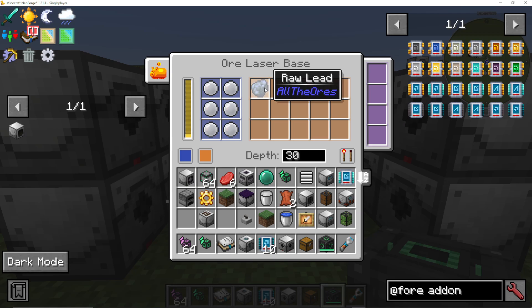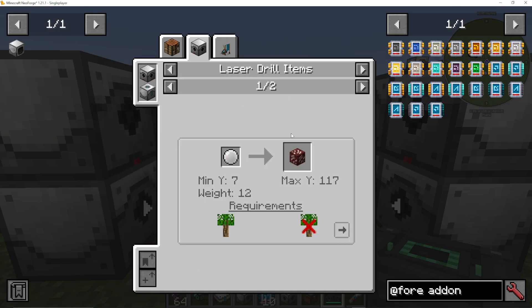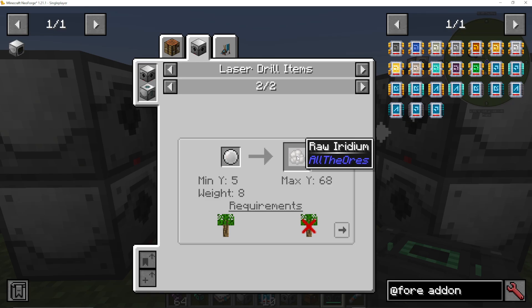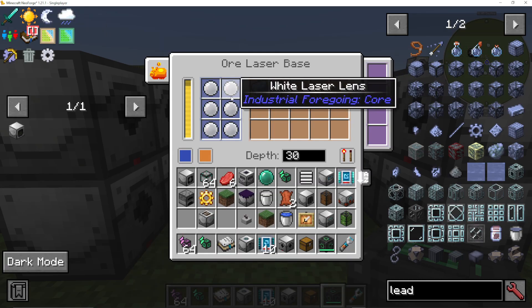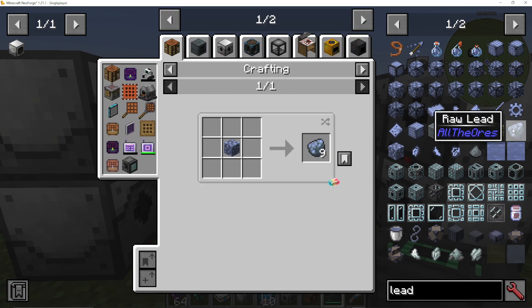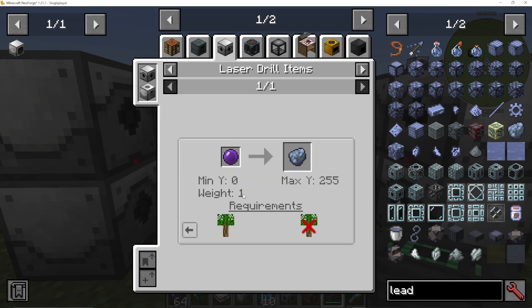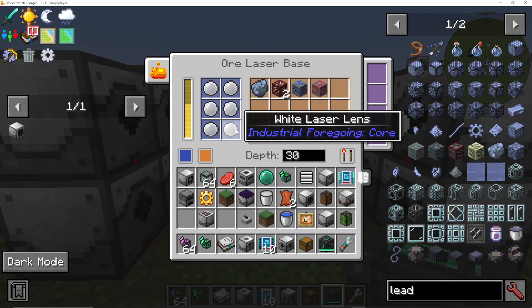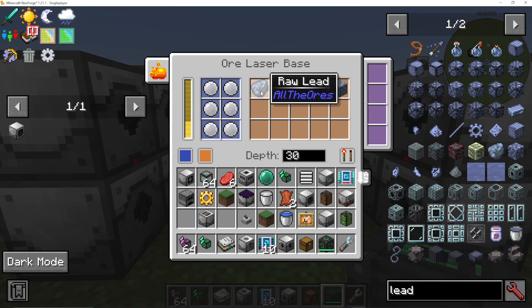Now, the white laser lens we've put in here means we can get ores in the nether — it says whitelisted biomes: any biome in the nether. And then also iridium here has a minimum of Y level 5 and a maximum of 68. The higher the weight, the higher the rarity, remember. So you can see the weight of iridium is 8. And if I look at raw lead here and go to laser drill items, you can see the weight is 1. So we're much more likely to be getting raw lead than iridium. But these white laser lenses will help up our chances of getting that iridium — it is not guaranteed, as you can see we are getting lots of different ores based on the biome and dimension we are in.